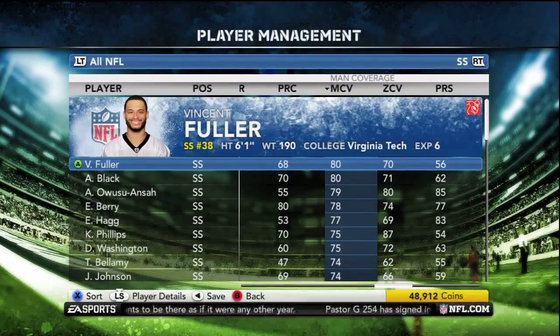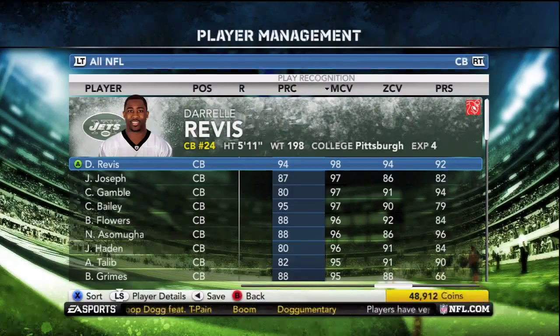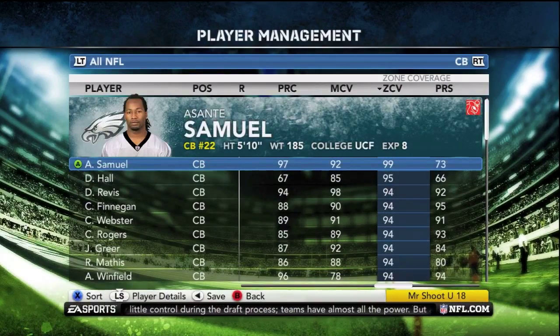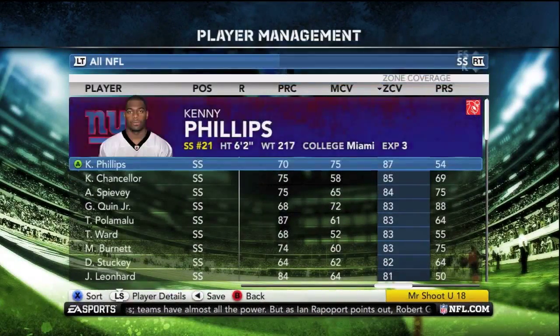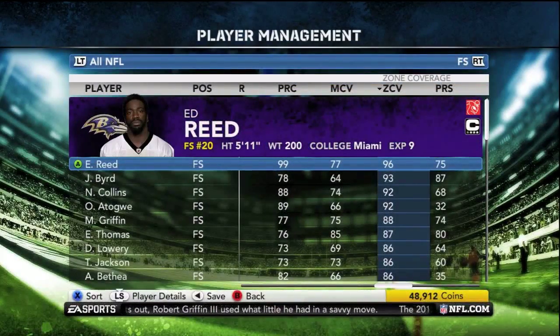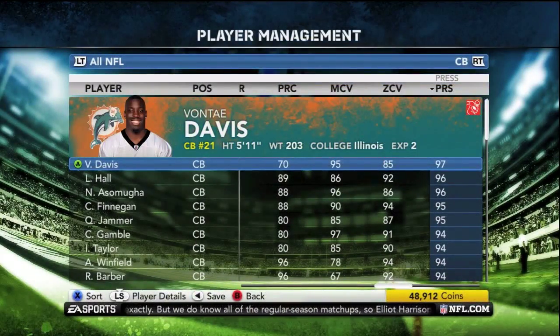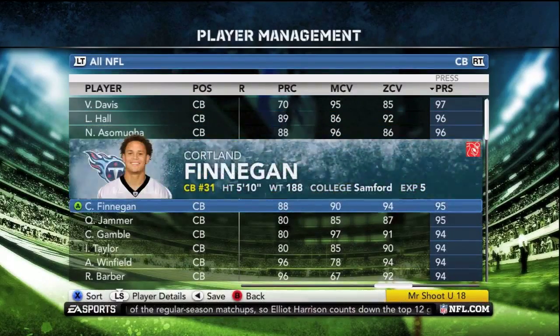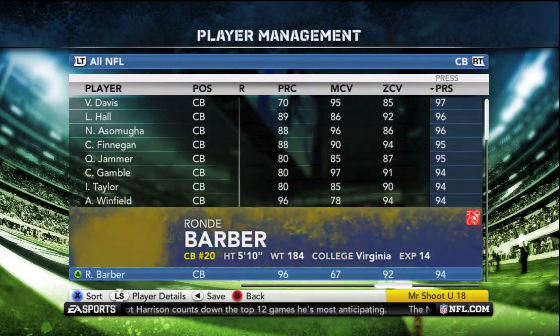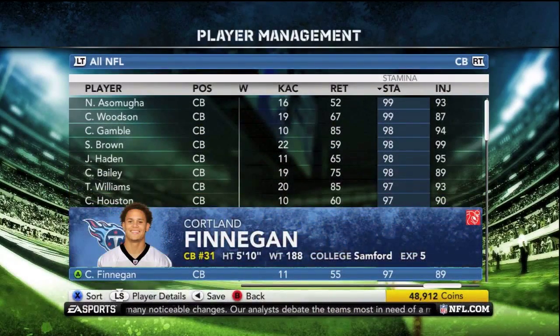Play recognition is important for the safeties. For corners more specifically, man coverage and press coverage are going to help you out. Darrelle Revis rarely falls for some of the simple routes that work on other corners in the game. I'm not saying he's a lockdown corner in the game because we all know the corner position hasn't been what it should be in Madden, but he doesn't fall for the simple stuff. For the safeties, zone coverage is more important because they're going to be in a deep zone or a short zone — unless you're blitzing a lot, in which case man coverage would be important.